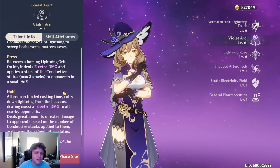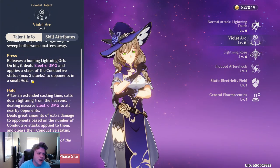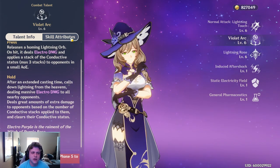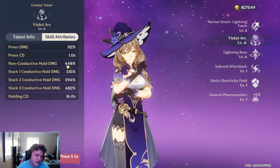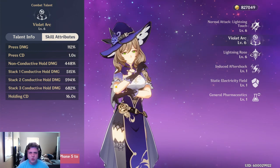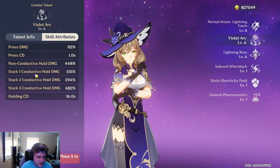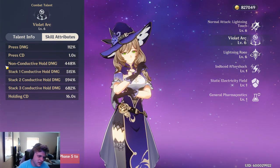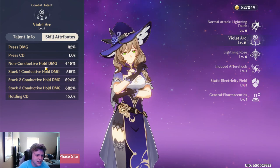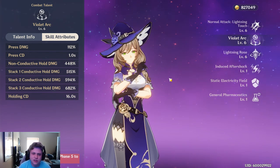Her Violet Arc has a press and hold function. When you press it, it applies a stack of the conductive status — you get up to three stacks. When you hold, you deal massive amounts of damage, with different damage varying on the number of stacks on the enemy. You'll see a number on the enemy — one, two, or three — so you'll know how many stacks you have. The non-conductive hold damage is actually still pretty good and something you shouldn't ignore. Ideally you want those three stacks, but not having a stack at all isn't the worst case scenario.